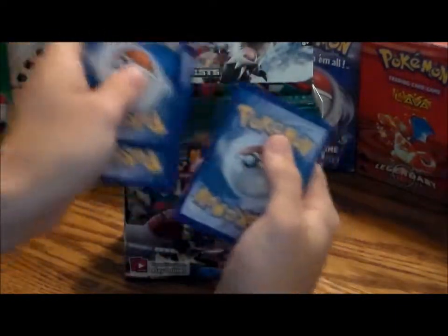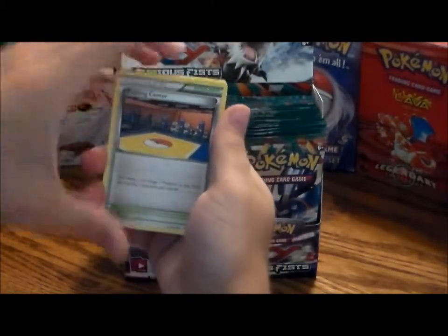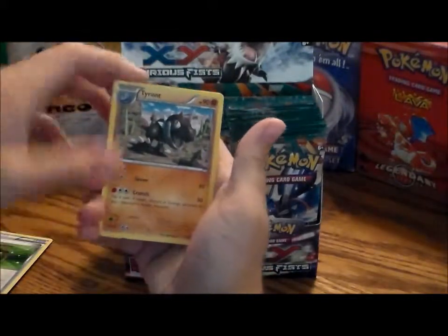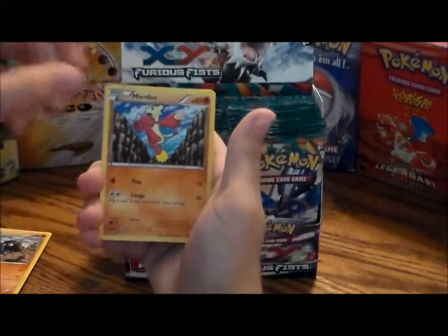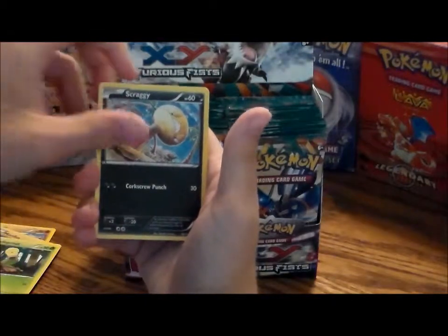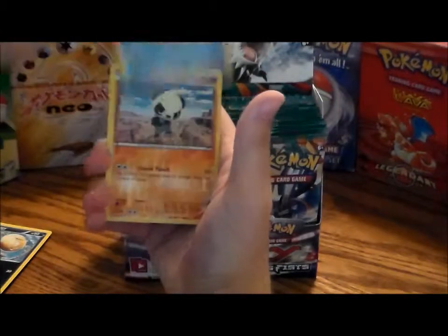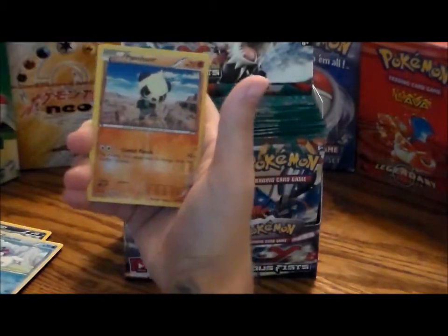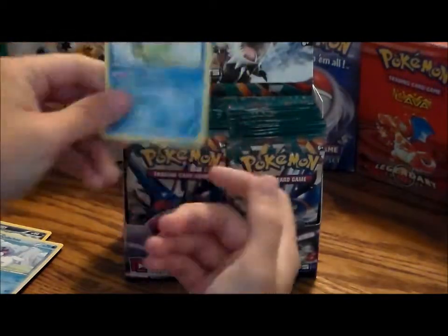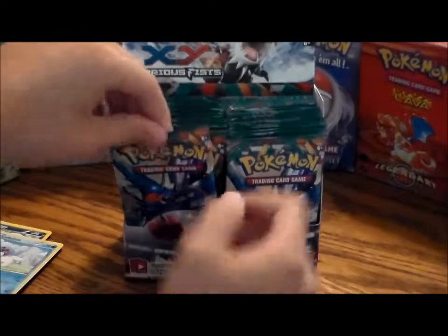So just like all my other videos, one, two, three. We got a Training Stadium trainer card, a Full Heal, a Tyrant, a Minun, a Bellsprout, a Scraggy, a Cupcakecup Chew, and a reverse hollow Pancham. My rare is a Politoad. These packs are pretty neat looking.